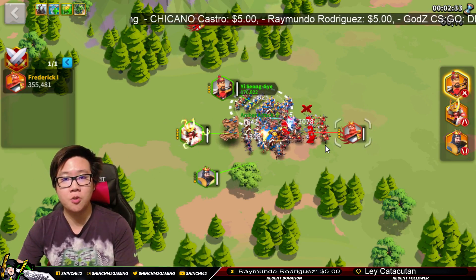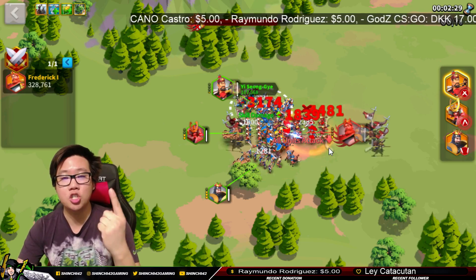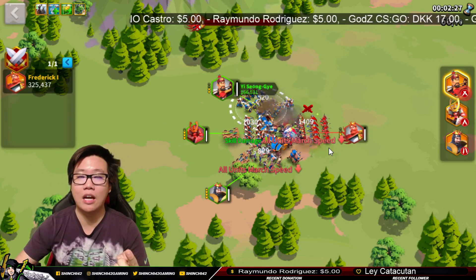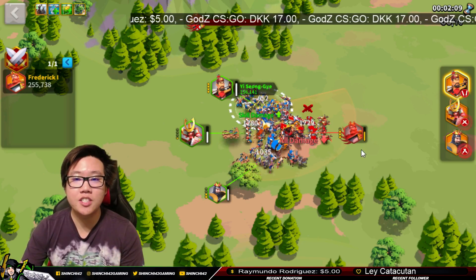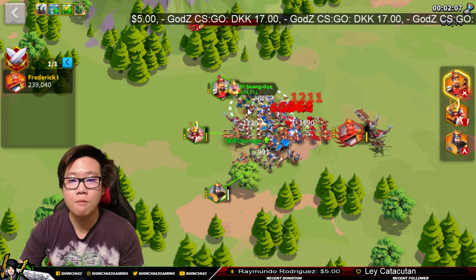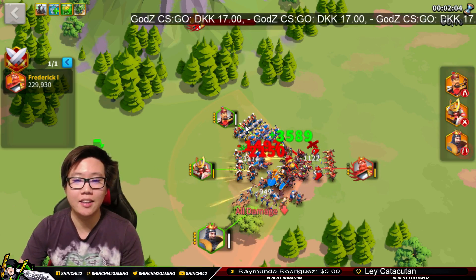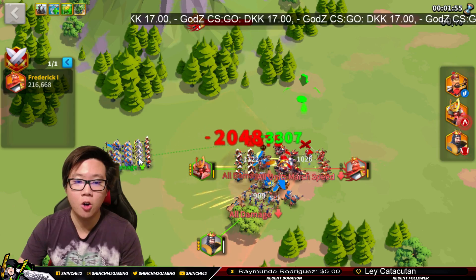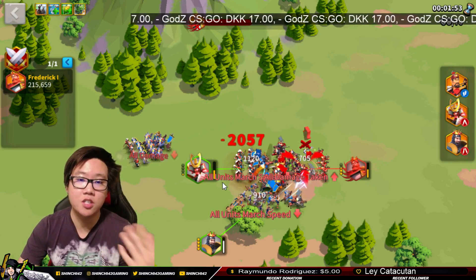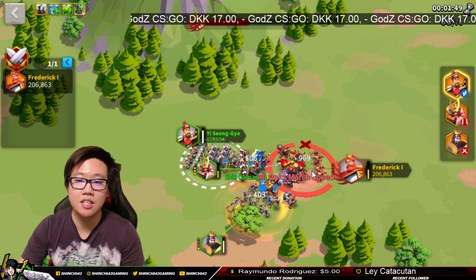I've shown you guys two things already here: multiple selection of units in the Expedition, which once the update is rolled out will be in the open field battle, and second, the unrestricted movement — demonstrated by moving around freely. I can move YSG right now and get him off the field without pressing the back arrow. There will still be a back arrow, but my point is I can move him without pressing it.